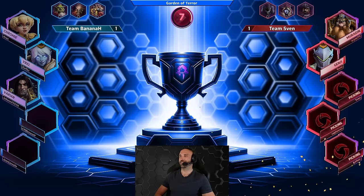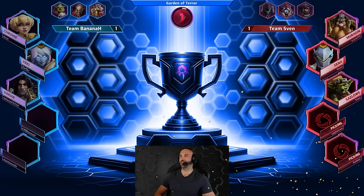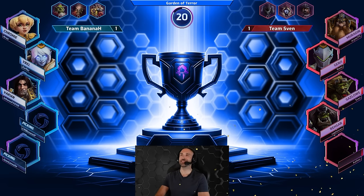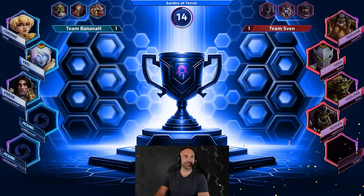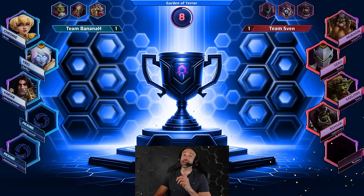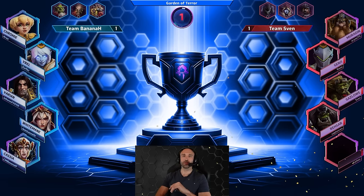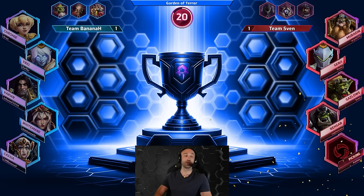On the red team side: Muradin and Genji. Gazlo! We're going for a Gazlo bounty — Team Sven has proven in previous series they're always game for a bounty attempt, and they're doing it again. Gazlo bounty it is, everybody. We get Rhaegar as their heal. We already had a Gazlo bounty completed — Dayquaza has actually won a game with Gazlo. Now it could be Team Sven that does the same. We get White Mane and Cassia — that leaves us with the final pick for Aether on Garden of Terror.